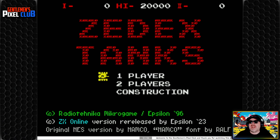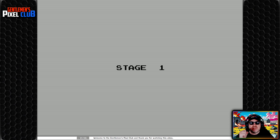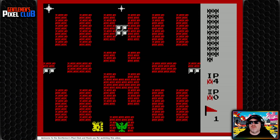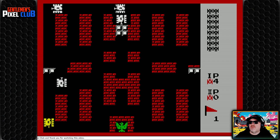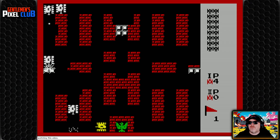There we go — ZX Tanks. It also has a construction mode built in so you can build your own levels. The object of this game, if you know Battle City, is to protect your building that has an eagle logo on it. This is some kind of future war scenario. We're on stage one. That little flickering of the tank is protection — you can't be hit when it does that.